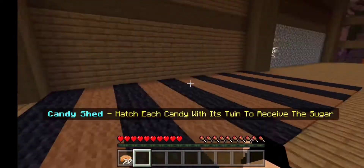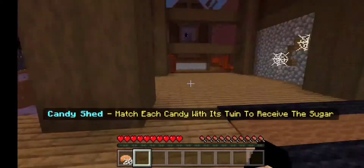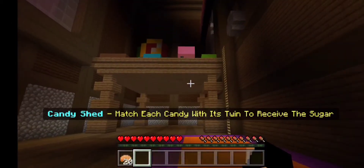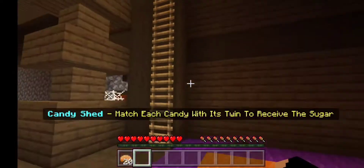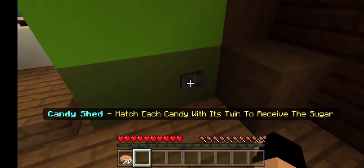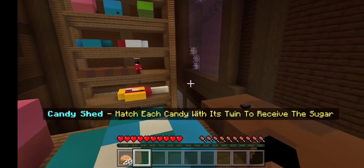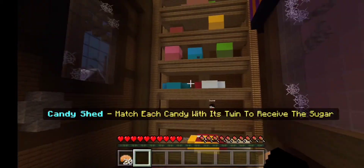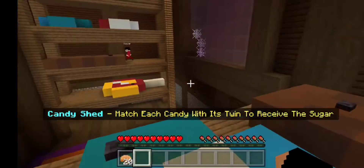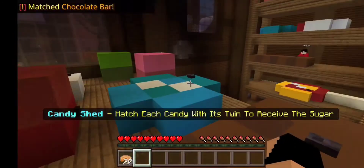Match each candy with its own twin to retrieve the sugar. I think it's in the shed. Yeah, look over there — I feel like we're ants. Oh, there are platters here with buttons on them. We're in a shack or a shed or whatever. We got — oh, we have to match them, I get it. You have a brown one — we have to match them. I'll press the brown one.